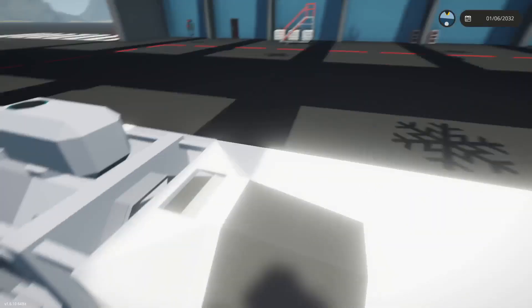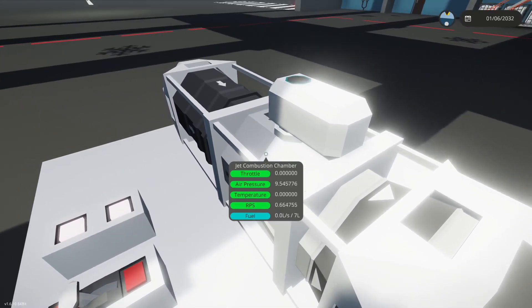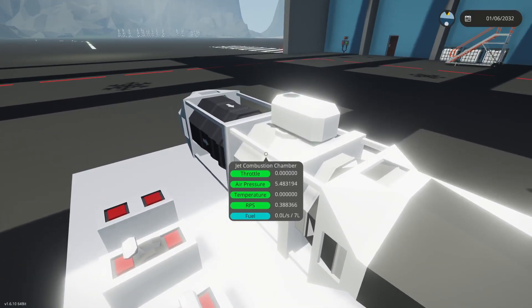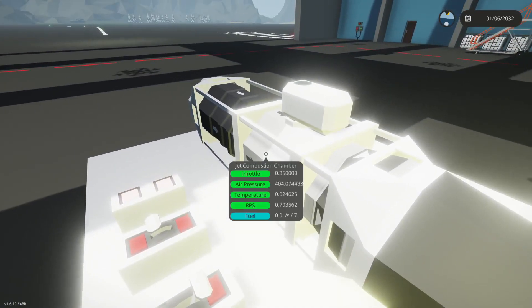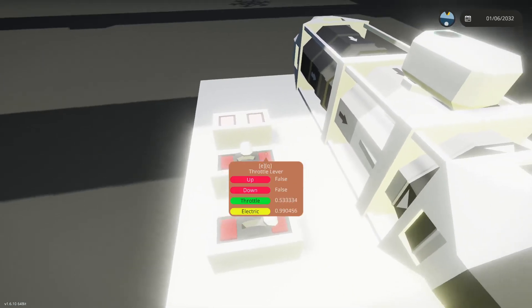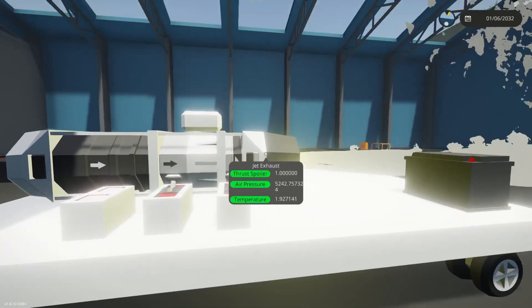Raise the spooler so it'll make fire. Something important to note: when the air pressure reaches 0.8, that is when the jet will turn on and it will rise very fast. Do not set your jet throttle to one — because I will demonstrate right now — it will explode.